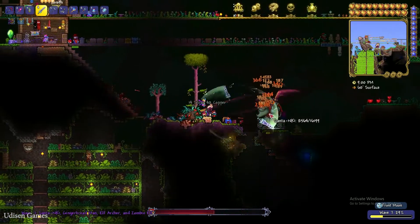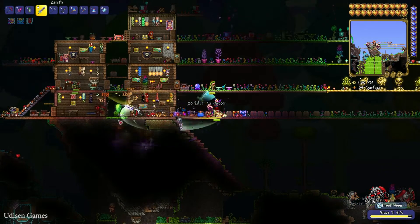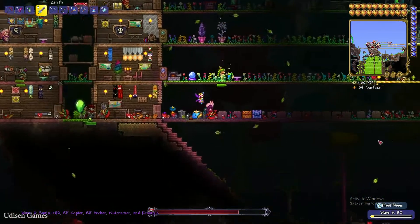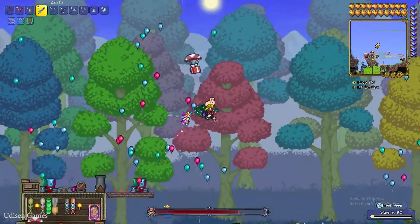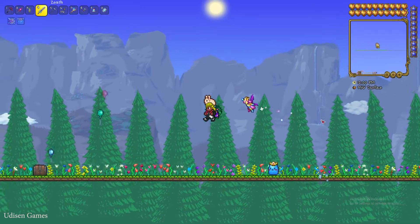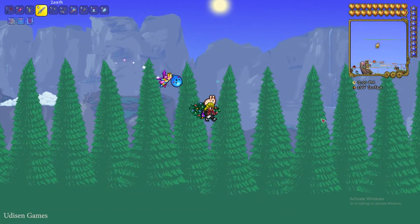From this evil tree you can sometimes obtain the Festive Wings. Remember, it is very rare loot. The wings allow you to fly and slow down, but no special abilities. In my opinion, it is totally useless wings, but it is a good item for your wings collection.